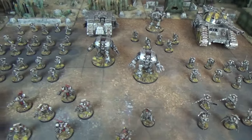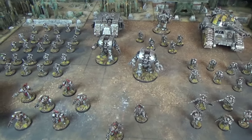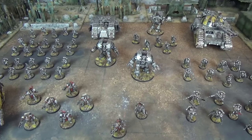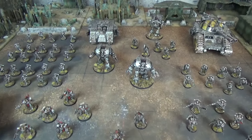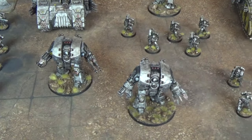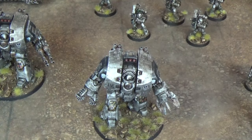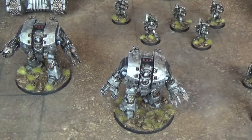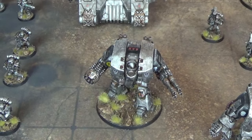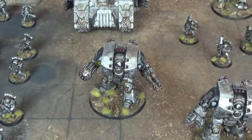There are no Fast Attack choices at all, so we move straight to Heavy Support. Thanks to the Hammer of Olympia, the Iron Warriors have brought four Heavy Support choices. The first is a Leviathan Pattern Siege Dreadnought Talon. The first Leviathan has a Siege Drill with Melter Gun, a Siege Claw with Melter Gun, and a Phosphex Discharger. The second Leviathan has a Graviton Flux Bombard, a Leviathan Storm Cannon, and a Phosphex Discharger.